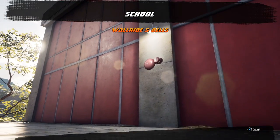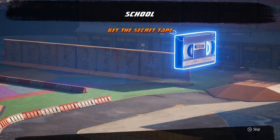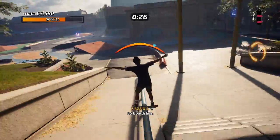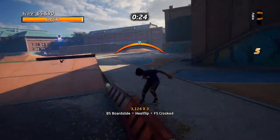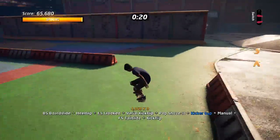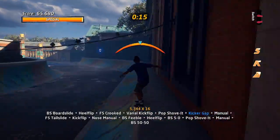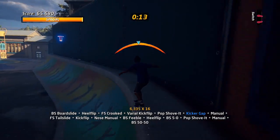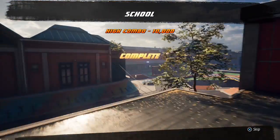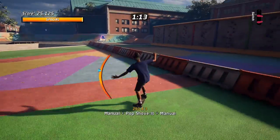As always we're going to start from the top of the goals list, and those are the high score challenges. There are a ton of ways you can get your high score. What I like to do is just combine the tricks and chain them together to multiply the score within that trick. The key way to do so is when you're on a grind, jump off with a trick, then land and jump back on another grind. Inside School there are countless places where you can pull this off.